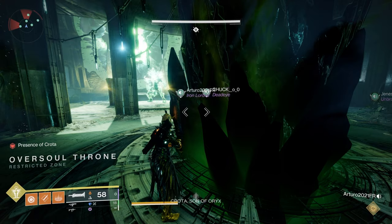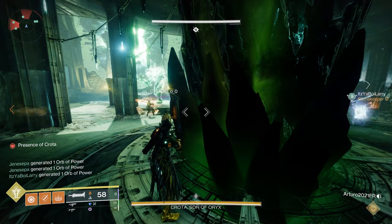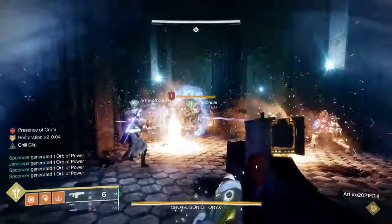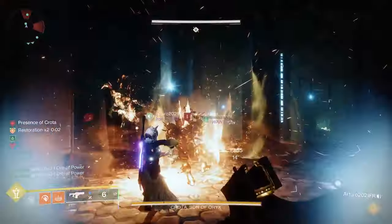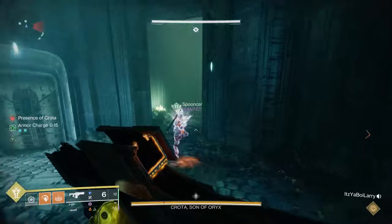Once that happens you will have your fire team divide into teams — three going right and three going left. There's a bunch of adds through a corridor, go ahead and kill those. You're going to have two people who are going to be on boomer duty. That is basically the two towers that you used previously for killing witches — they will have two boomers that are not behind shields.